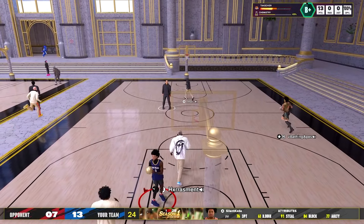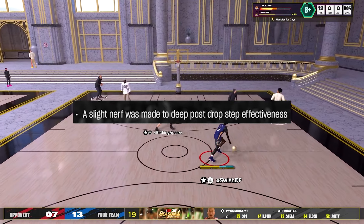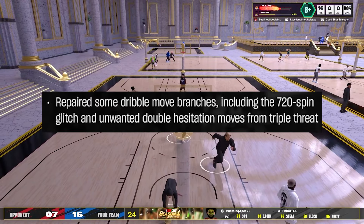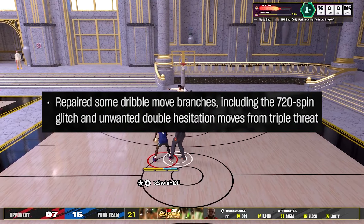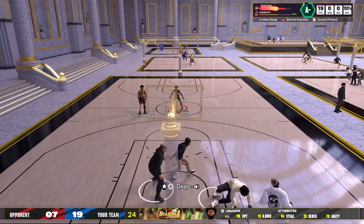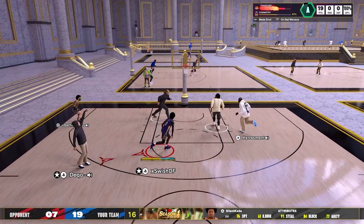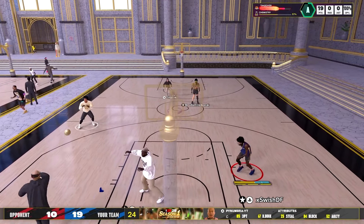We also got some more post scoring news: a slight nerf was made to the deep post drop step effectiveness, so 2K is actually nerfing post scorers. Now this is going to get some dribblers upset — they repaired some dribble move branches, including the 720 spin glitch and unwanted double hesitation moves from triple threat. I don't really understand why 2K would take out the 720 spin; it was basically a spin that would make you spin in all kinds of directions — looked like a Beyblade. It was a crazy animation, but pretty cool. I didn't think it needed to be patched, and it's a little disappointing that they removed it.